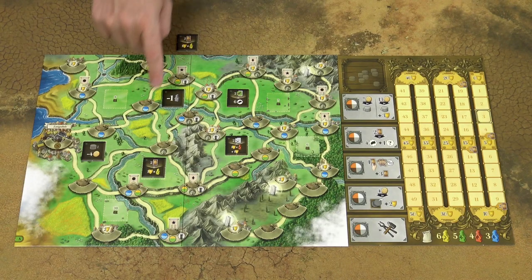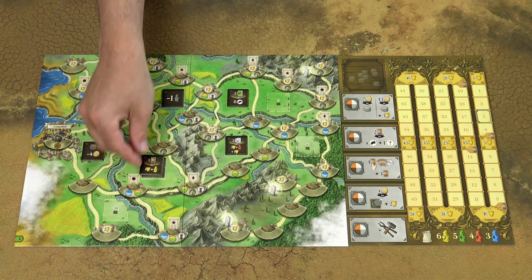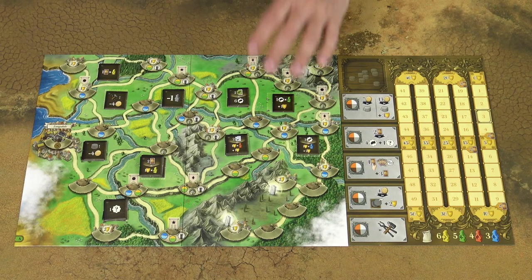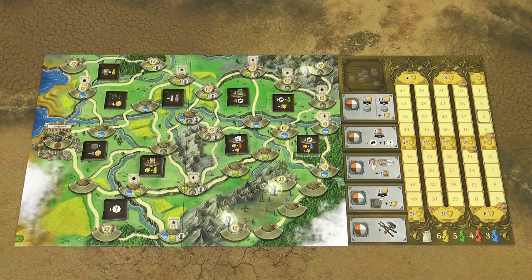If you reveal a tile which is already present on the game board, place it on top of that space. If all bonus spaces are occupied when you reveal a new tile, return that tile back into the box. Continue like this until all tiles have been placed on the game board or returned back into the box. In case you would end up with some unoccupied empty spaces, leave them empty.